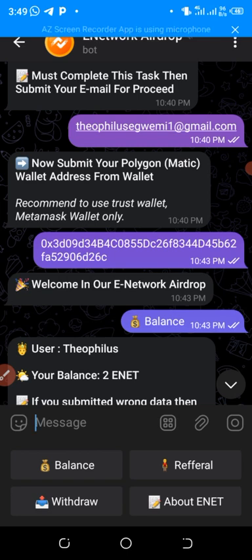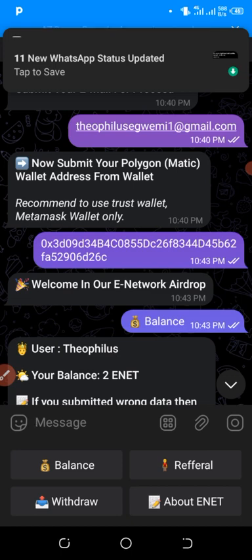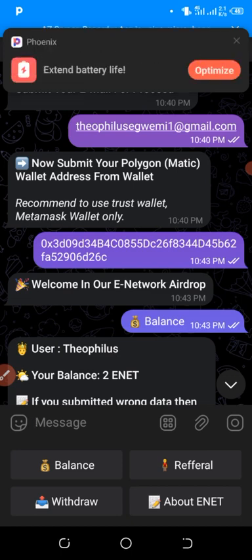The E-Network token runs on the Polygon network. I'll drop the contract address for you guys so you can create a wallet address on Trust Wallet or MetaMask. In MetaMask, click the two small circles on the right-hand side, then the plus button, and switch the network from Ethereum to Polygon. Paste the contract address — the token details will appear — then click Import. Copy your wallet address and paste it into E-Network.